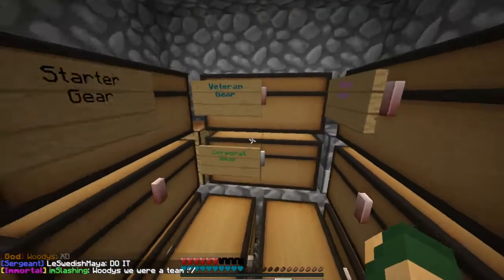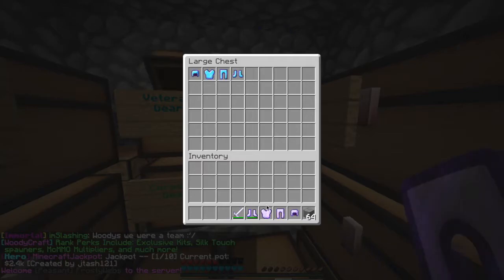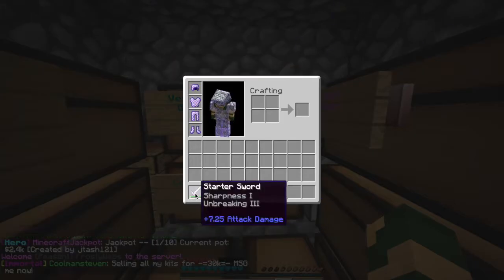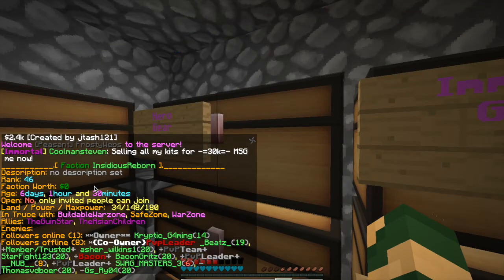I think we should probably go do some PvP for this episode, because this episode was just telling you about the new update and stuff. I should actually show you the faction. This is our faction, we've got a couple of people in it. It's called Insidious Reborn. I'm thinking of changing it to one of the first factions I ever made — their name was Relentless PvP. I'm the owner of it, Cryptic Gaming, and Dominic is co-owner slash PvP leader.